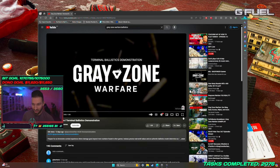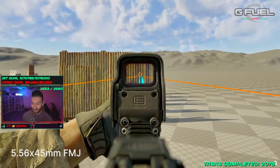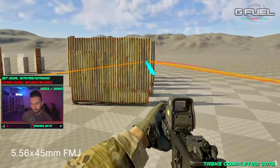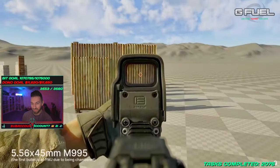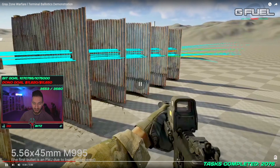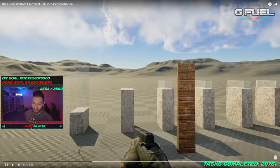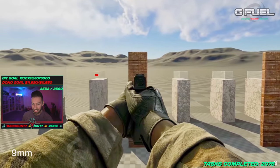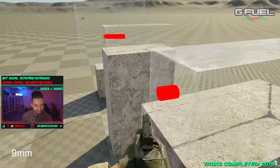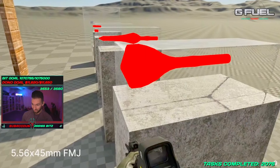Instead of just talking about it let me play the ballistics video. You can see how things bounce off different materials, how much penetration they have. The way it bounces off a corrugated surface is disgusting. That's the M995 — a high penetration round — and you can see them all going through with only one being stopped on the last sheet. They even made ballistic gel to test and show bullet penetration and travel.